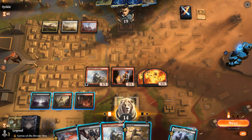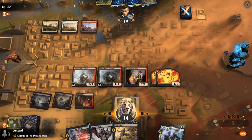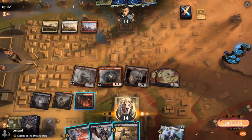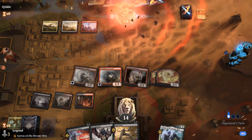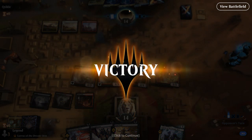Don't really see reason to Thoughtseize again. We can put Lurrus in hand or play another Arcanist. We're applying a bit of pressure, and then our opponent concedes. A lot of early hand disruption can be very effective against combo decks. On to the next one.